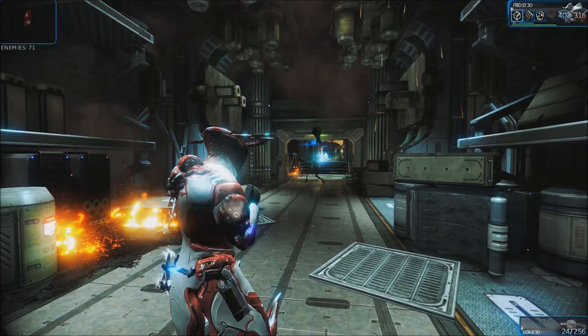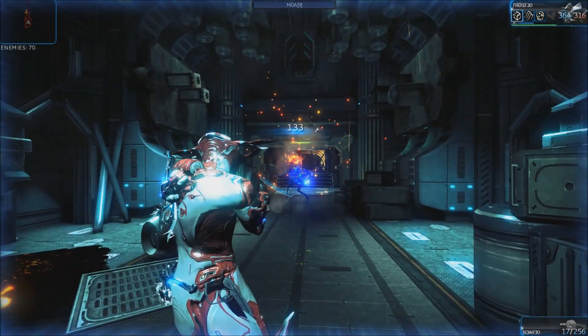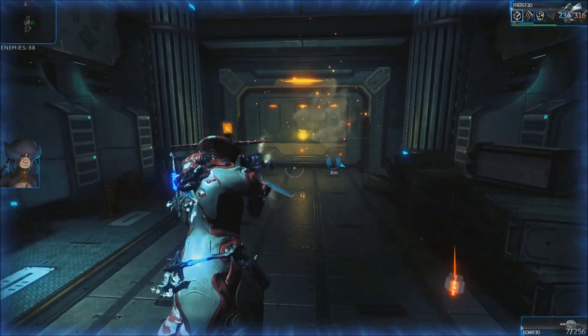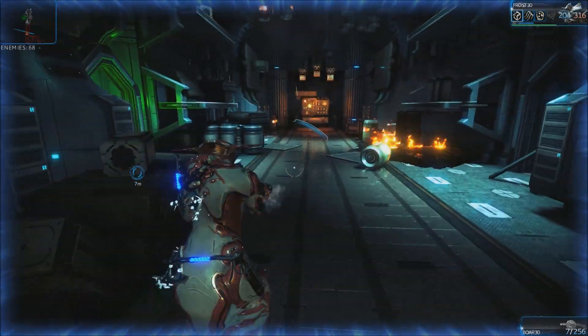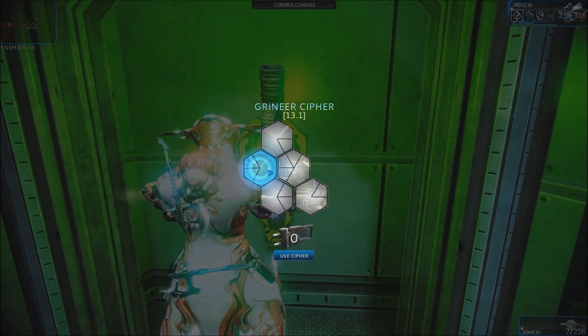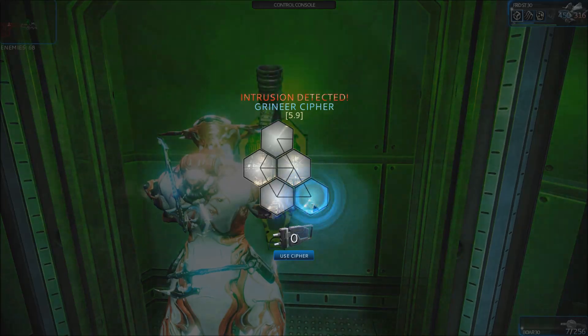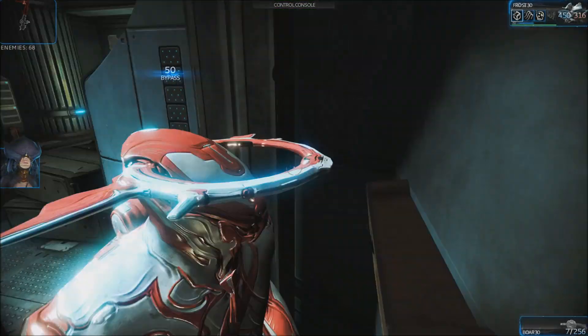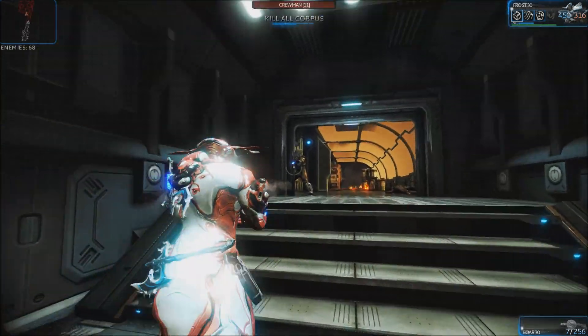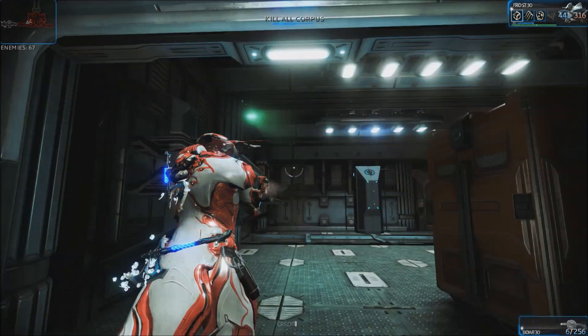Here we are on a Corpus mission. The first thing to notice is the walkers have shields, which is the blue bar — they're a pain in the backside, they've already locked me out. A lot of Corpus units actually come with shields, mostly the walkers, and they also have little flying units as well.